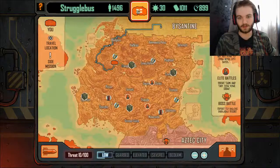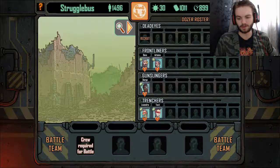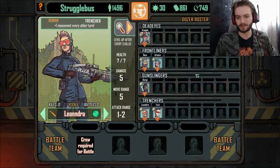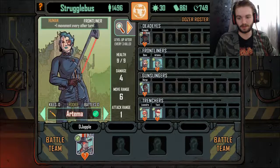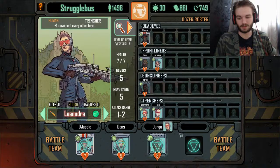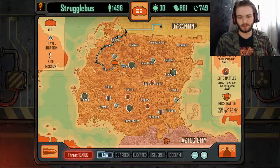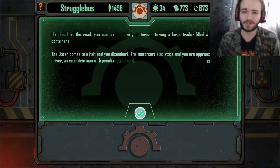I'm down to five crew members. I can recruit a new crew member — got myself a new Deadeye and a frontliner Gunslinger. My crew is so bad now. And I failed that elite event, which is bad. This game is very brutal if you lose — you really don't want to lose a fight.